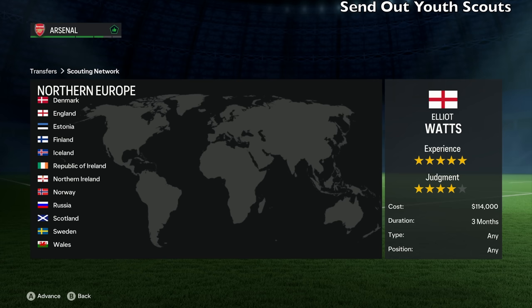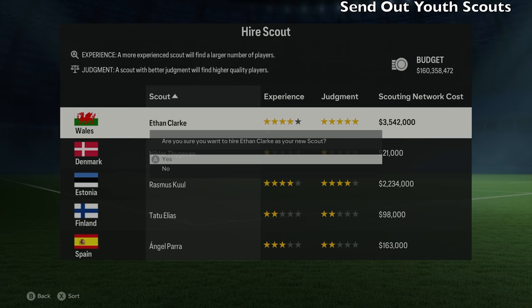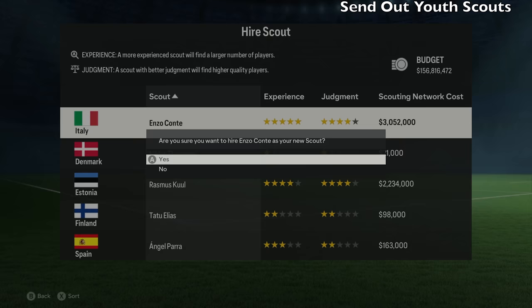You can set up your scout regions, pick from different countries, and you can also now search for specific positions, which is a new feature. After three months, they'll find some good quality players that you could use in your youth academy and eventually promote into the senior team and give them some game time as well.